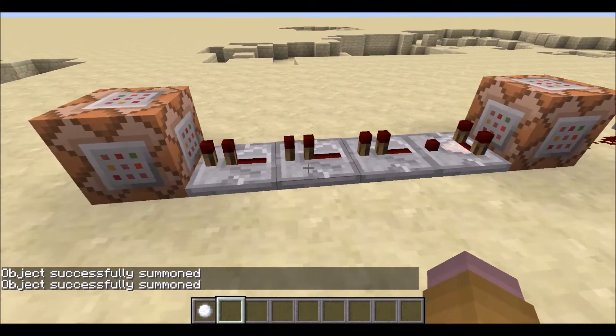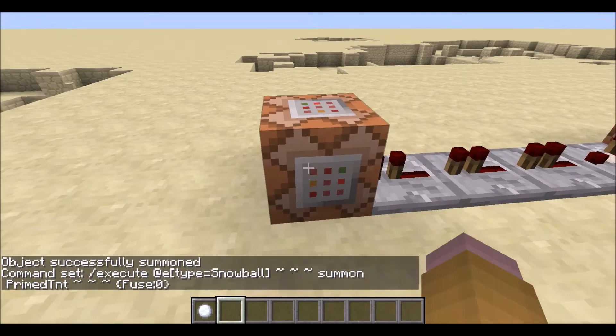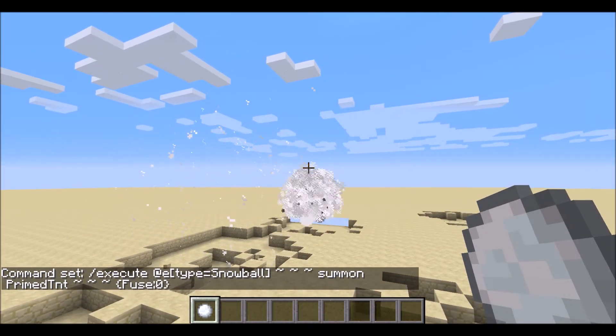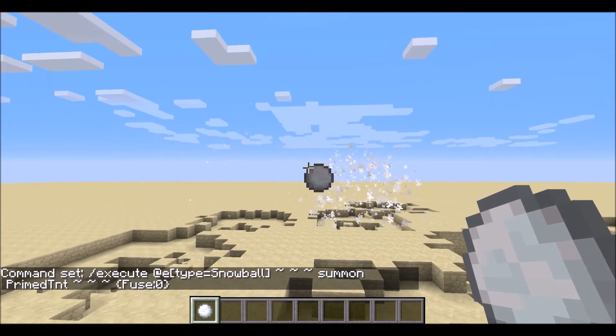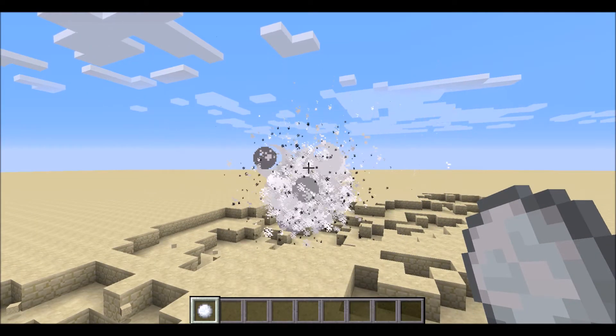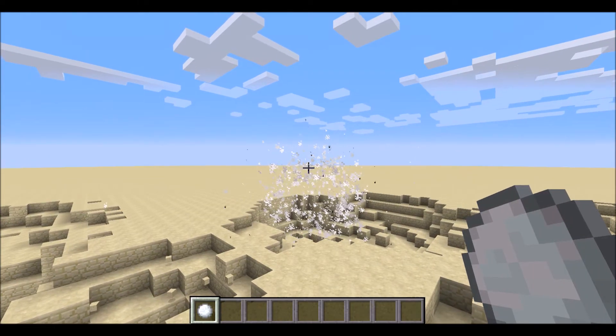And then once that's done, we have the comparator, which gets up to this command block using the new slash execute command from 1.8. So what it's doing is it's taking a snowball and summoning primed TNT right where the snowball is, and the fuse is zero, so it blows up immediately. That is how I get it to explode.